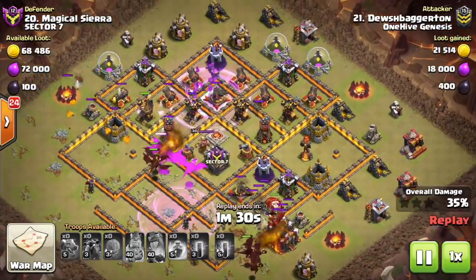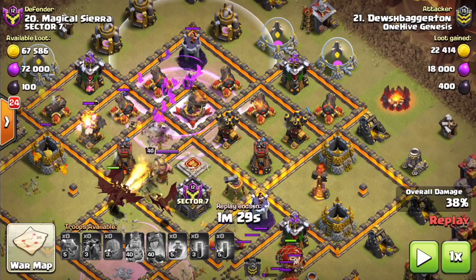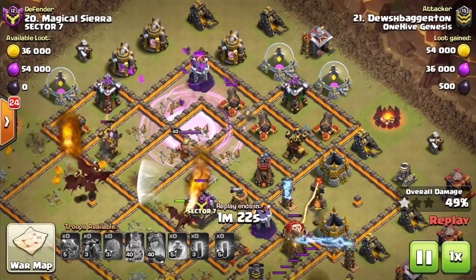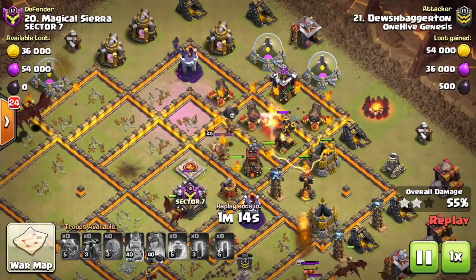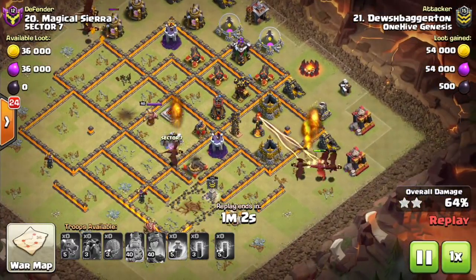Dragons coming through, goes ahead and uses the bat spell farther north, which I thought might be a better idea. But here we have the Wizard Tower raining down, and we have this Multi which basically has this air defense protected for the most part. There's these splash air defenses just right on the edge of that area. The attacker wants to use bat spells where there's air defenses, cannons, things that will get destroyed by bats — they want to get those air defenses taken out. The Wizard Tower is doing work on these bats. It doesn't even go down — it's pretty effective against them. So the bats are unsuccessful, really. All they do is get one air defense and a bunch of cannons. But this base will hold, and I think it's a good example.